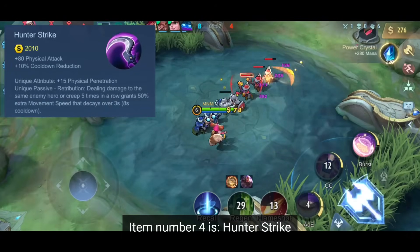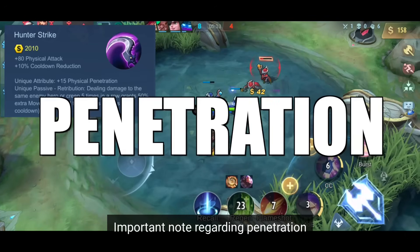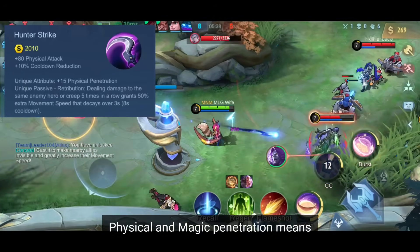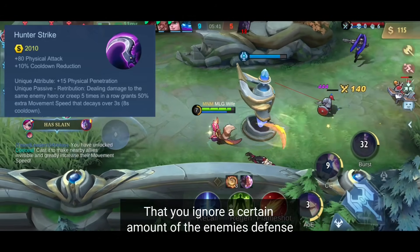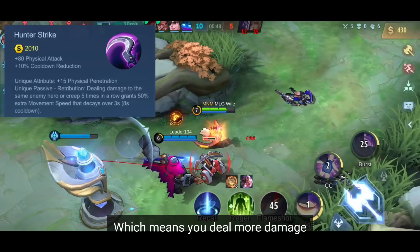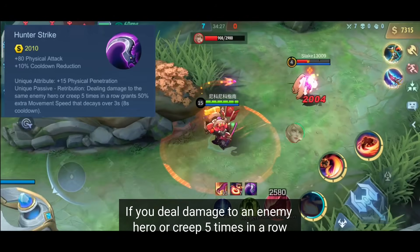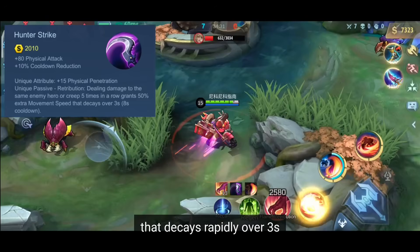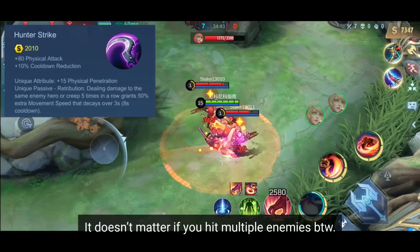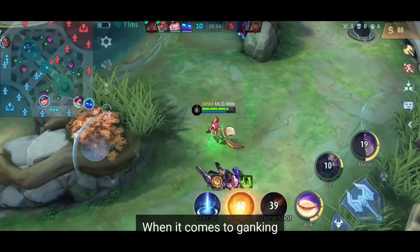Item number 4 is Hunter Strike. It has a unique attribute which gives you +15 physical penetration. Physical and magic penetration means that you ignore a certain amount of the enemy's defense. If an enemy has 100 physical defense, it gets reduced to 85 for your attacks when you have this item. The effect of its unique passive: if you deal damage to an enemy hero or creep five times in a row, it increases your movement speed by 50% that decays rapidly over 3 seconds. This effect has a cooldown of 8 seconds. It doesn't matter if you hit multiple enemies, as long as you hit at least one of them five times.